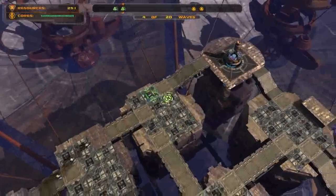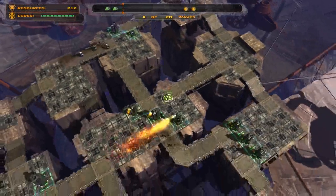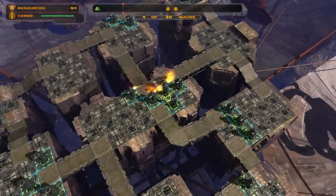Now I wait until they start coming around again. I'm going to build the Gun Towers here. That forces them back into the middle part of the maze. I will do an Inferno Tower here, a Gun Tower here.